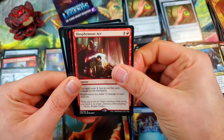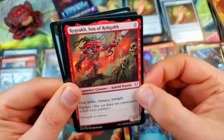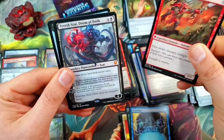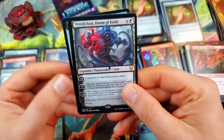Blasphemous Act for the rare. Rog, Rock Son of Roga — I just like saying that, a really cool legendary kobold warrior obviously. And there we go — Teferi's Doom of Fools for a mythic legendary planeswalker!